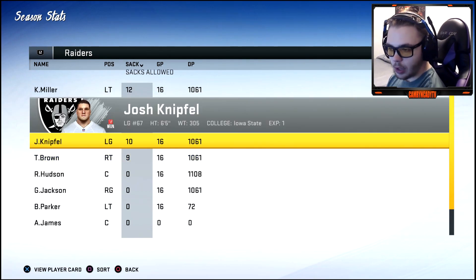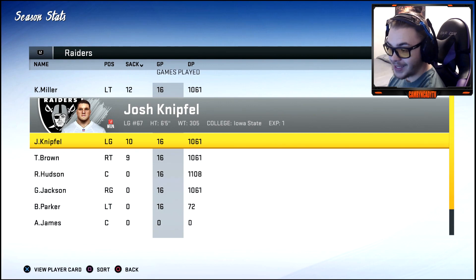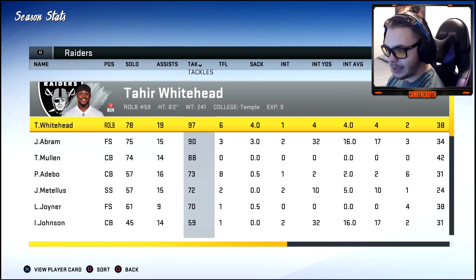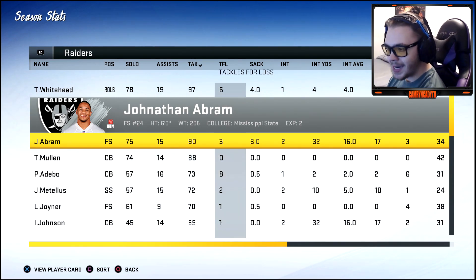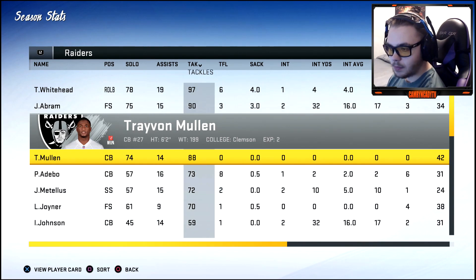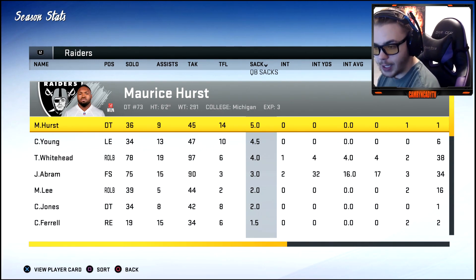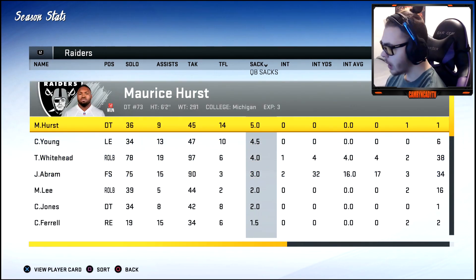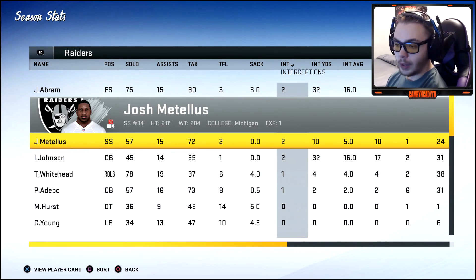Trent Brown only allowed 12 but Colt Miller allowed 12 and the left guard allowed 10 — that's detrimental. Defensively: 97 tackles by Whitehead, 90 by Abram — who had three sacks and two picks. Abram's going to be a nice safety. 88 tackles by Mullen. But we're not getting pressure with Chase Young, Ferrell, and Chris Jones — that's not good. We had four-and-a-half sacks from the rookie.